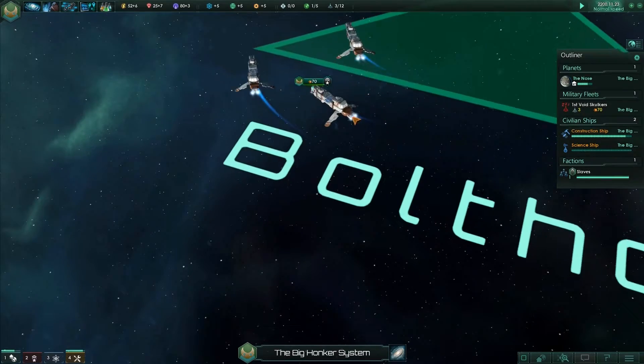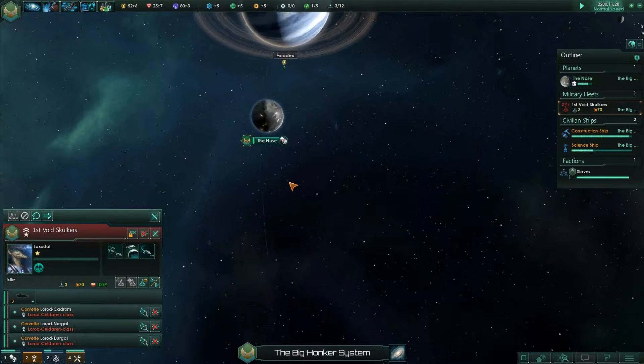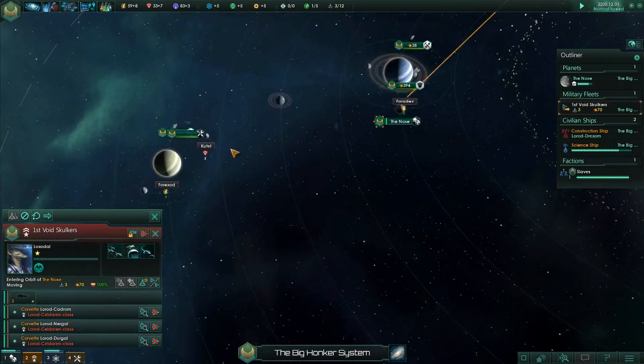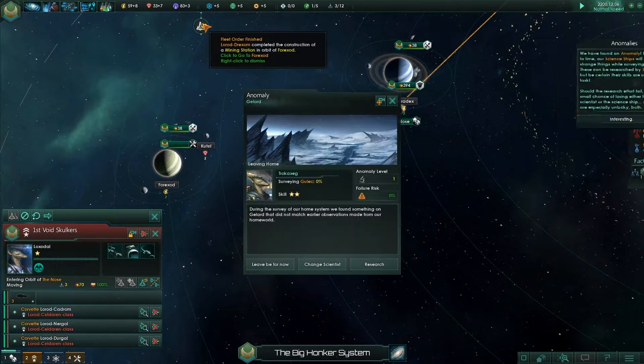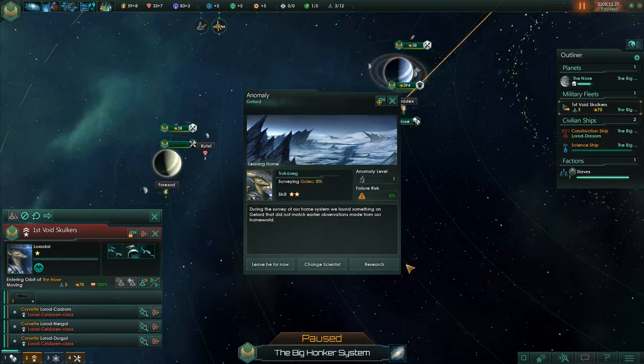Welcome back guys. From time to time our science ships will discover strange things while surveying worlds — anomalies. These can be researched by scientists, but be certain their skills are up to the task. Should the research effort fail, there's a small chance of losing either the scientist or the science ship, or if we're especially unlucky, both. That'll be fun.